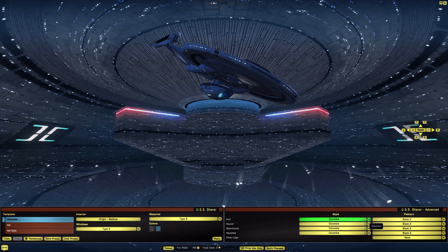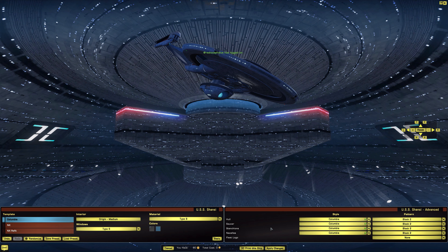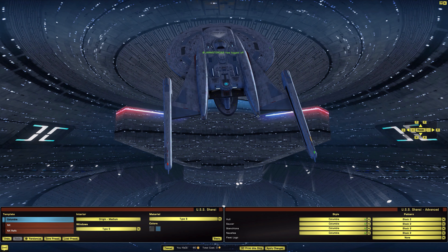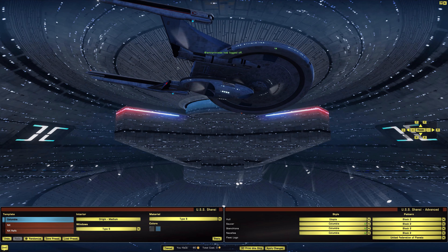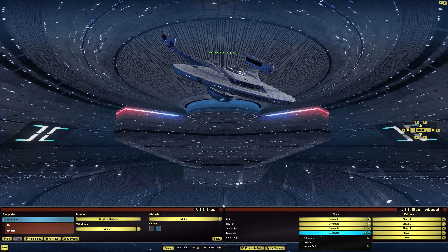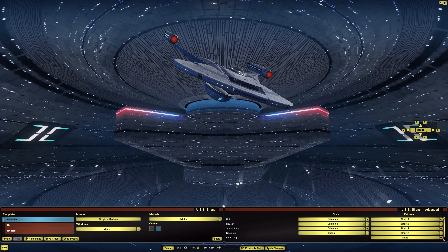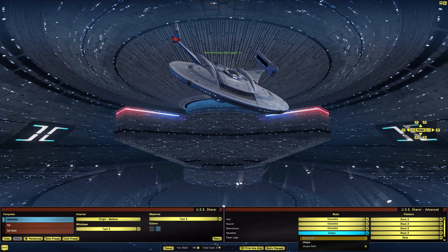Under the hull section, we have the Columbia hull option. It looks like we can't remove the secondary hull entirely, but the hull option changes the top part and the underside as well. For the nacelles, we have Columbia nacelles, or Utopia or Utopia Refit — though I don't think the Utopia nacelles suit the ship too well. Then there's the stashions option, which looks like it affects the pylons.